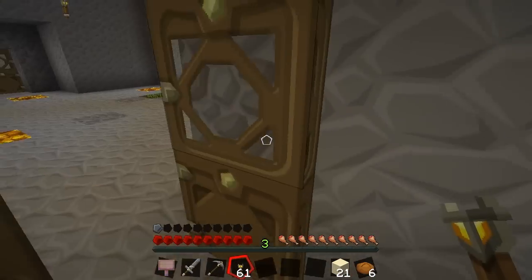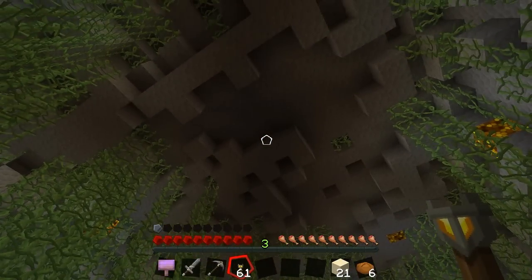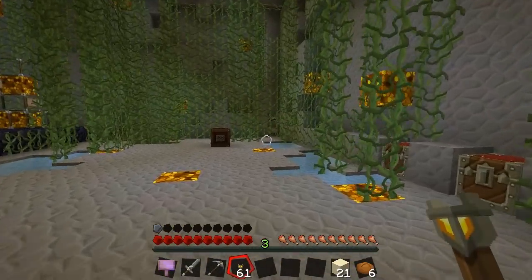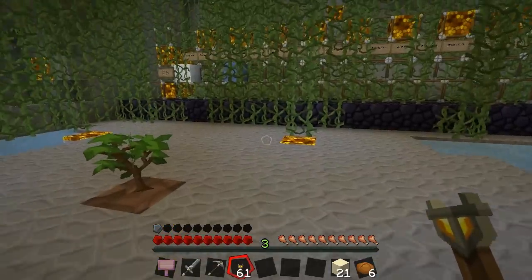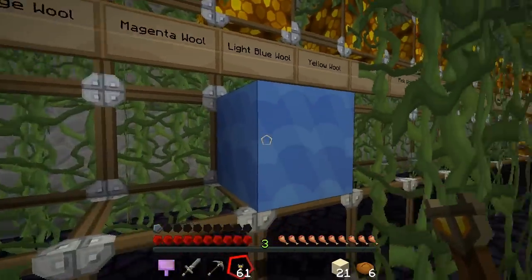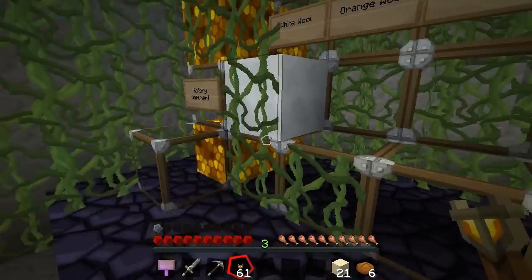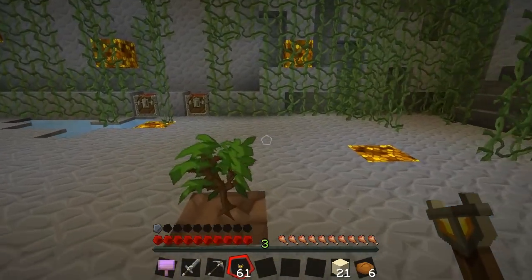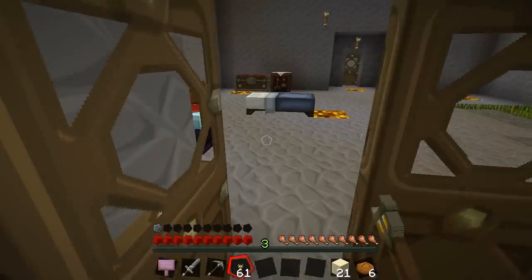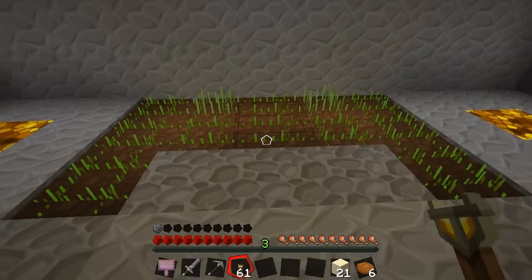I cleared out some of the vines so I could plant a tree and also lighten up the room a little bit because there were some mobs spawning in here, so we took care of that. We've got our white wool and our light blue wool, but sadly we've lost the magenta. I don't know what to do about that because I was a dummy and took all of it out of the chest and then decided to keep on exploring.